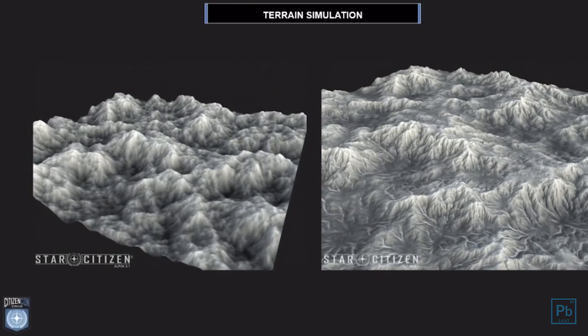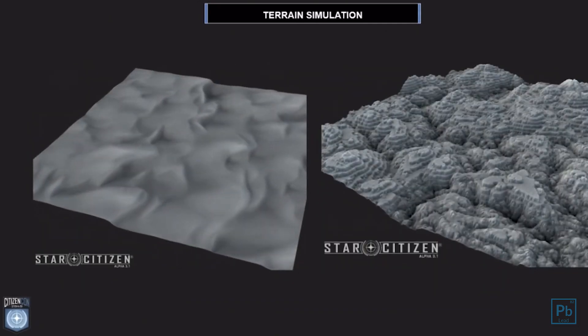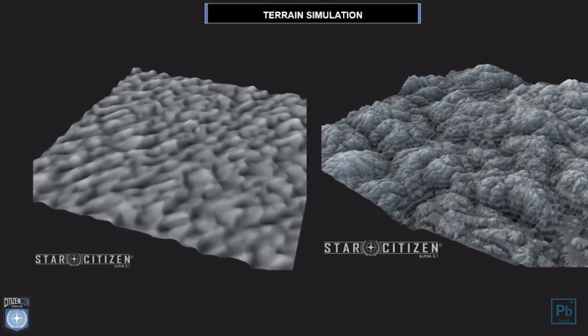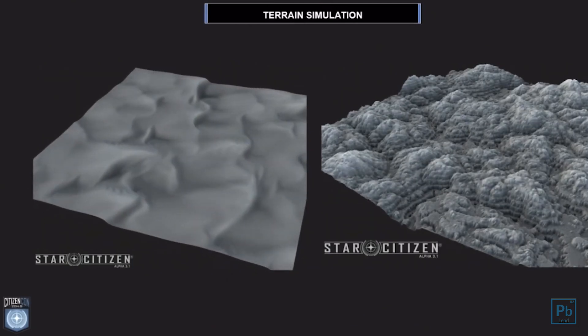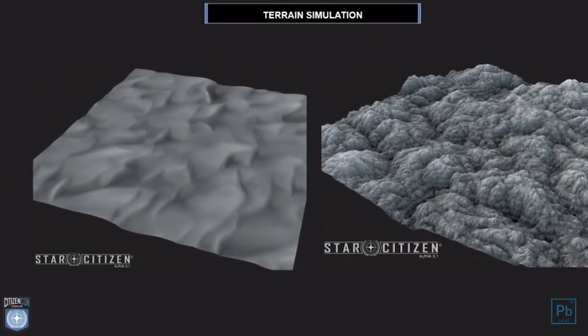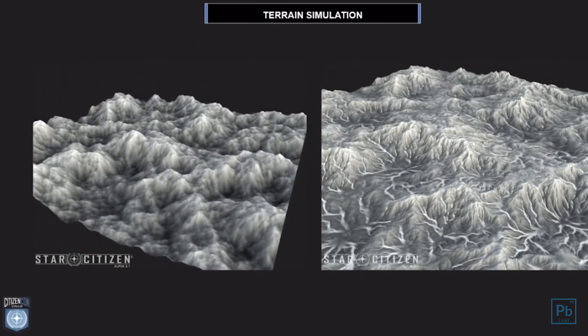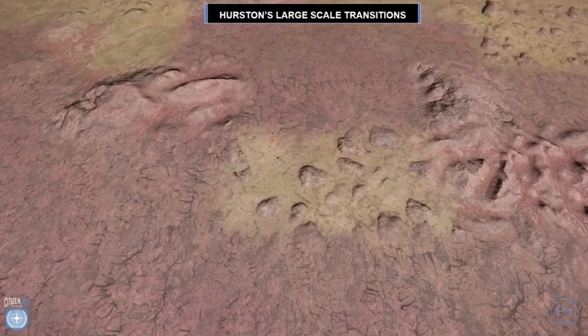The first thing CIG does is build the height map. The new layers — temperature and humidity — are the most important. Essentially, just like the real world, they use how water acts to fill out the algorithm for procedural generation. This not only models erosion in the creation of the height map, but it also determines everything like ground color, flora placement, and biome. In previous versions, biomes were hand-painted onto planets — now they're procedural. And that's important for something else we're going to touch on in just a second.